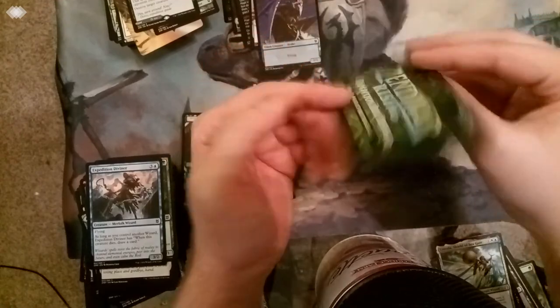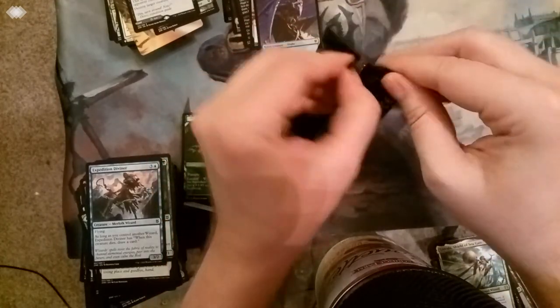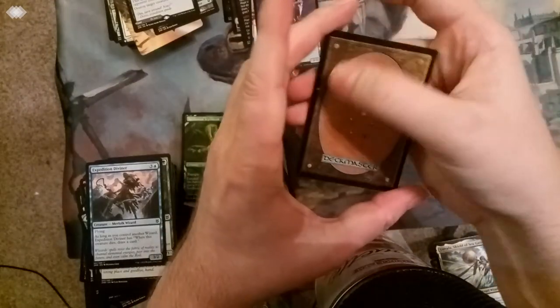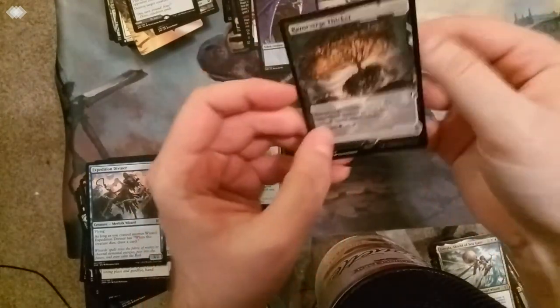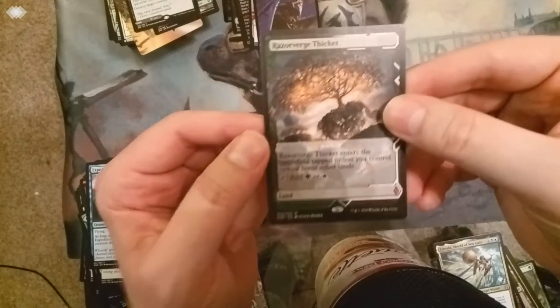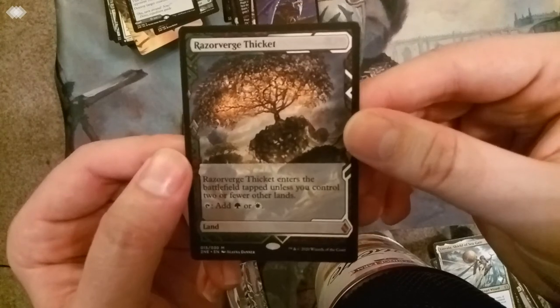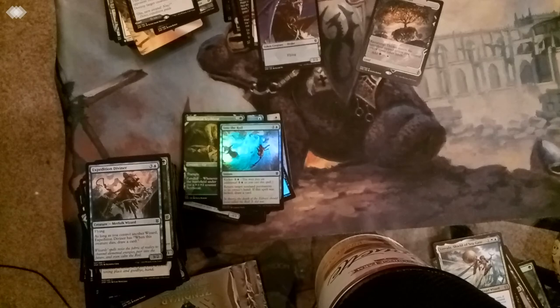And finally the box topper - come on, fetchy-fetch. Slow rolling it - okay, that's just a plaque of something. Razor Verge Thicket, fast land from Scars of Mirrodin. But look at that art - look at it. The art is fantastic, but here it's more in focus. So pretty. Well, thank you very much for watching.